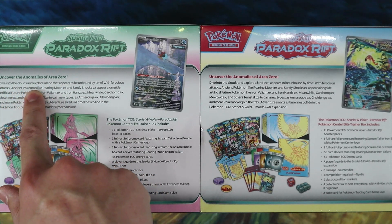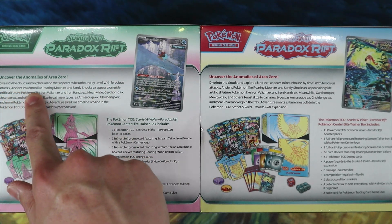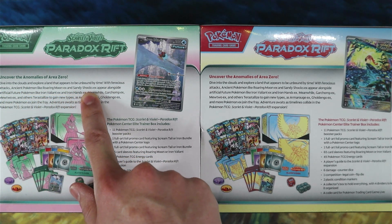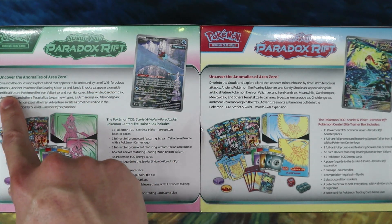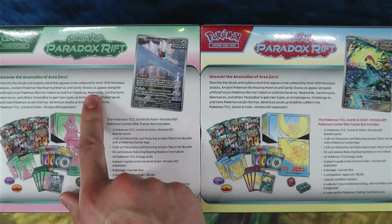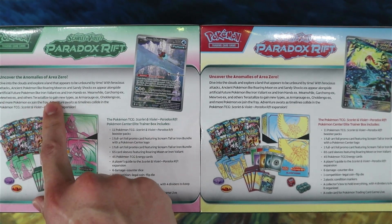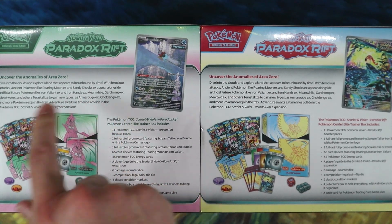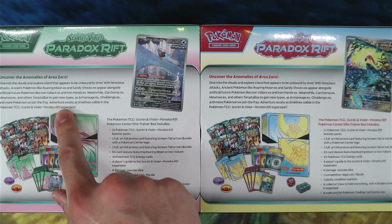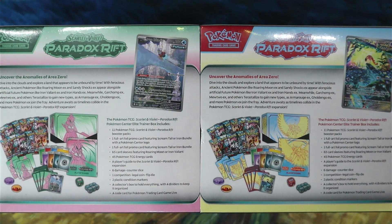Uncover the anomalies of Area Zero — dive into the clouds and explore a land that appears to be unbound by time. With ferocious attacks, ancient Pokémon like Roaring Moon EX and Sandy Shocks EX appear alongside artificial future Pokémon like Iron Valiant EX and Iron Hands EX. Meanwhile, Garchomp EX, Mewtwo EX, and other Tera Pokémon gain new types, as Armor Rouge EX, Gouging Fire EX, and more Pokémon EX join the fray — adventure awaits as timelines collide in the Pokémon TCG Scarlet and Violet Paradox Rift expansion.